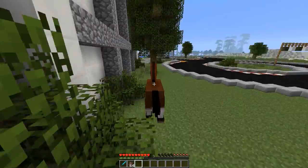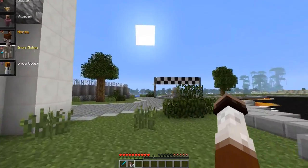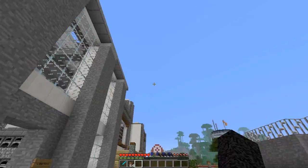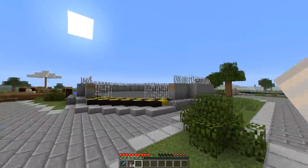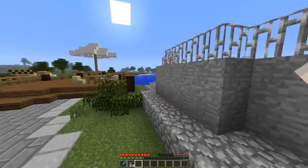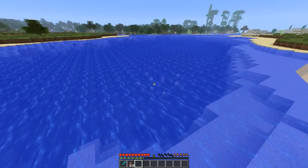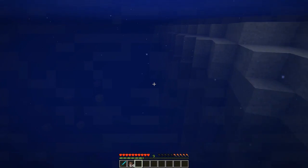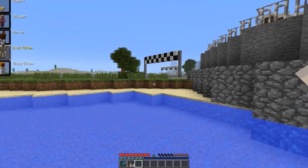The iron golem - I wasn't sure what he does at first, he seems to go slow, but I tried him in the water and figured it out: he doesn't drown, he can stay in the water forever. That's what this guy's about.